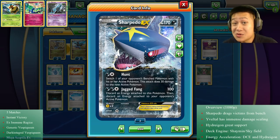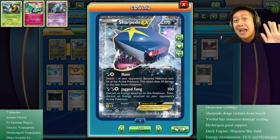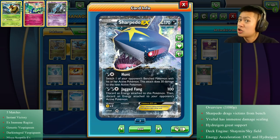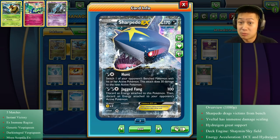Jagged Fang does 100 damage. Sharpito, this is the era of Mega Pokemon - why don't you do something cooler? And he's like, I got this guys, watch. You get to discard energy from the active Pokemon, so they have to decide - do I attach another energy to it? Or do I go to plan B and charge up a bench Pokemon? So now your opponent is in a bit of trouble. It's an awesome card - you're gonna see how this card works in real fights.